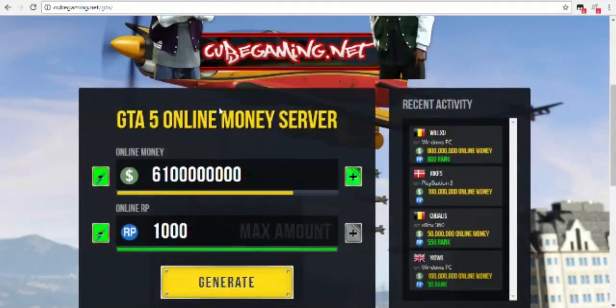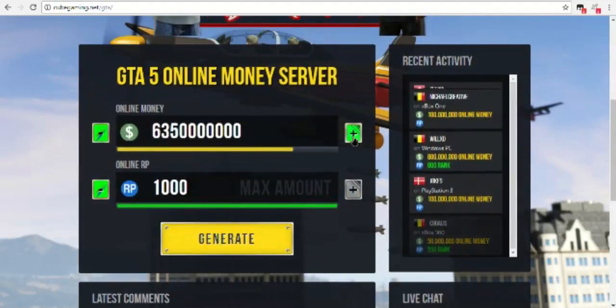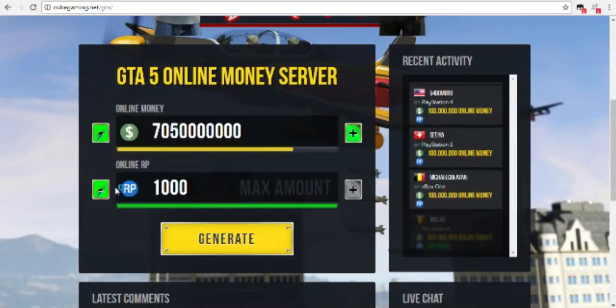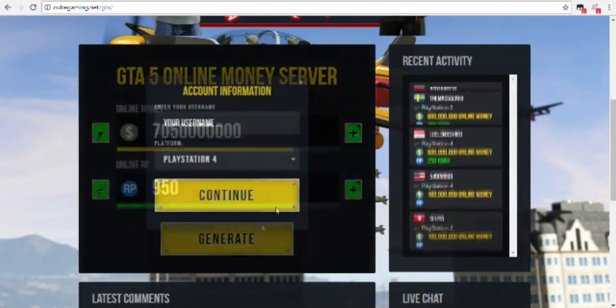You wanna put in as much money as you want, and as much RP as you want. The max for RP is like a thousand, and the max for money — I don't even know for real — but then you just click generate.